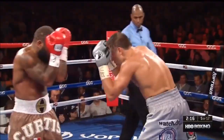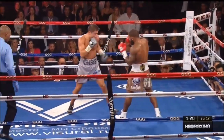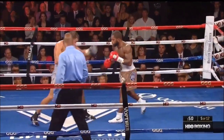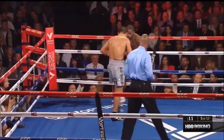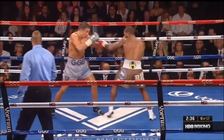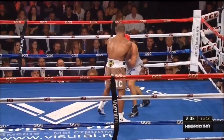Golovkin knocking him back with the jab, lands a right hand over the top. Now countering Golovkin's big stuff with big stuff of his own, lands a left hook. Big left hook by Stevens momentarily wobbled Golovkin. Good hooks by Golovkin. When Golovkin walks behind that jab, it's very difficult. Let's not sit back and wait on Gennady Golovkin. Even though Golovkin's won all the rounds, Stevens is exposing a vulnerability.